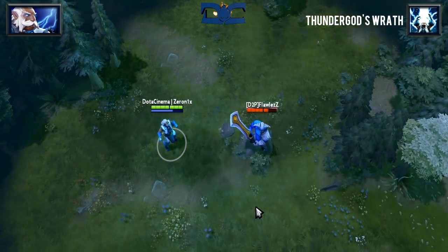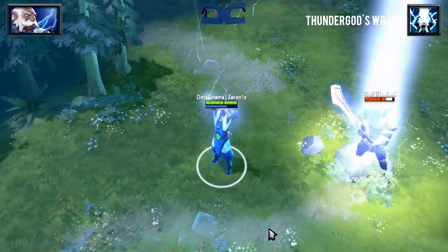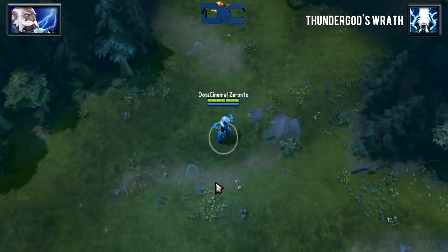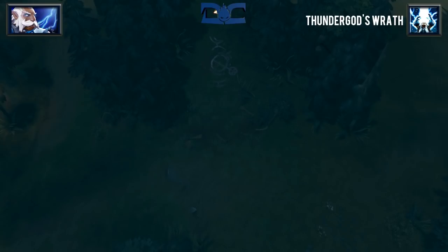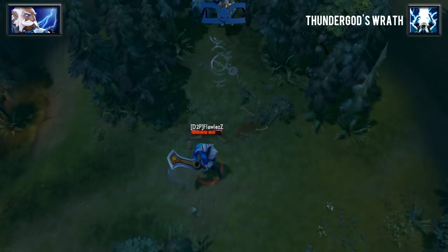Thunder God's Wrath is one of the very few global ultimates in the game. At its highest level it will deal 460 damage to every enemy hero on the entire map. Not only does it deal damage but it works similarly to his Lightning Bolt skill in that it will give true sight as well as revealing the surrounding 1000 AoE. If the target is invisible they will not take damage from this skill but will be revealed.